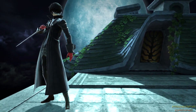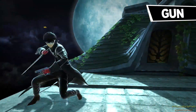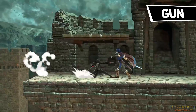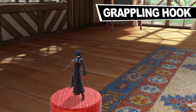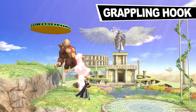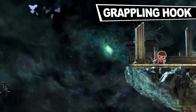For his neutral special, he wields a gun. To shoot continuously, press and hold the button or repeatedly tap it. While shooting, you can also dodge forward, backward, or in midair. His up special fires a grappling hook — it can be aimed at a diagonal angle, used to pull opponents closer, or to latch onto edges.